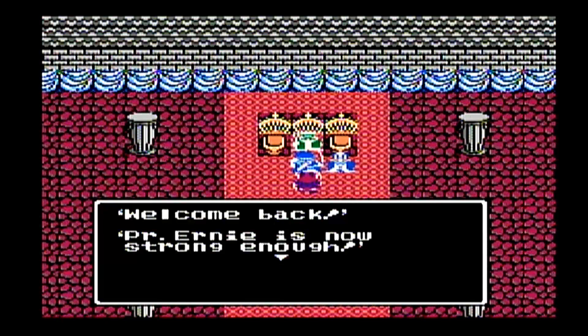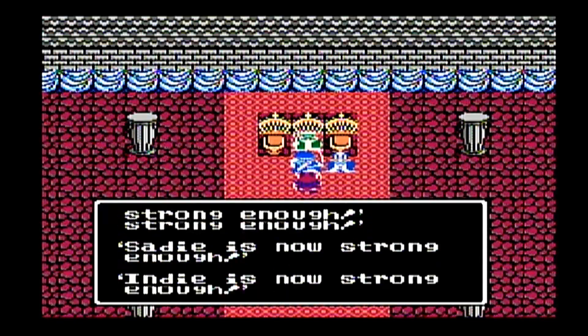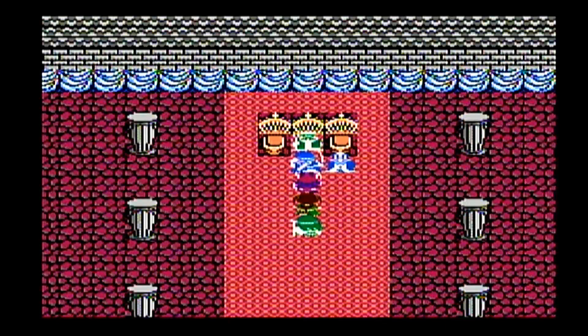At level 99, the king tells us that Prince O'Neill is now strong enough, Tessa is now strong enough, City is now strong enough, and Indy is now strong enough. But are we strong enough to defeat Zoma without the Ball of Light? Well, we'll find out, so let's check out our stats.